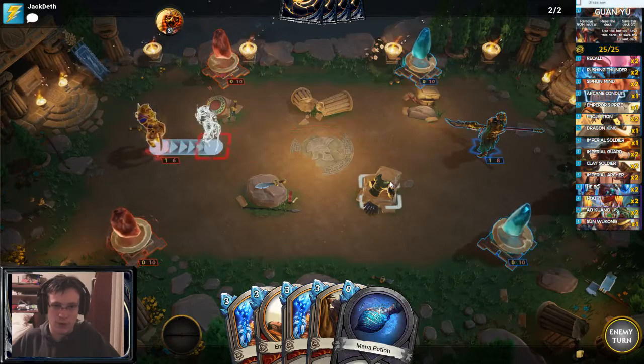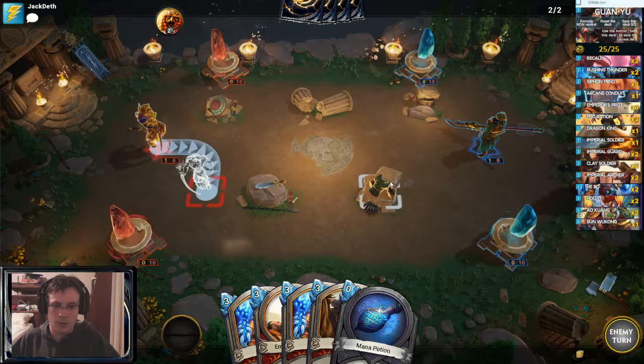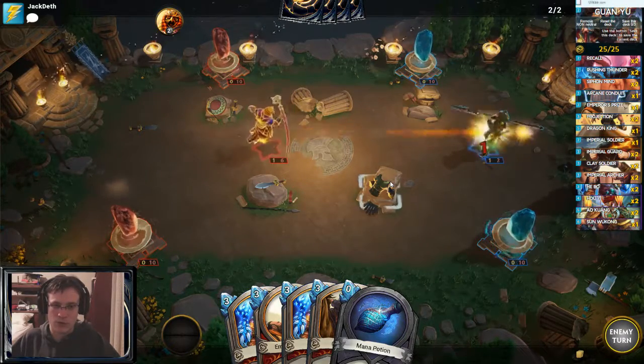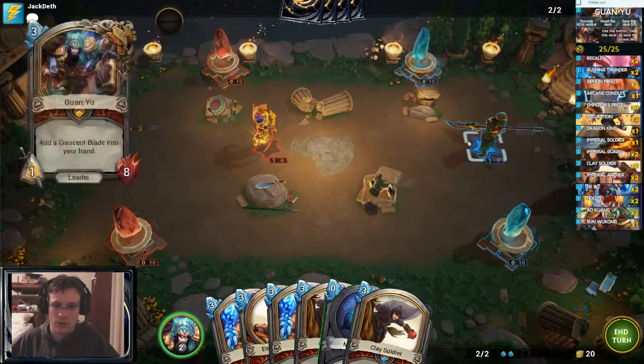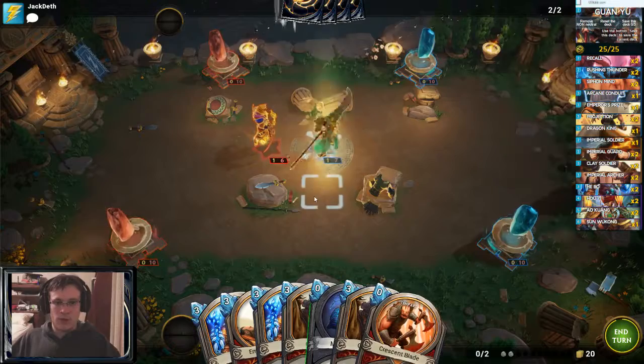Thankfully, Ra is slow, so it should be okay. First turn, I want to make a Crescent Blade anyway, but I would want to look for Imperial Archer — Imperial Soldier wouldn't have been awful either. Definitely making Crescent Blade on turn one.